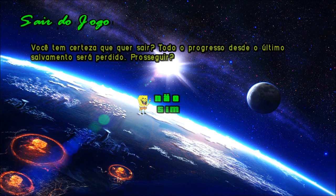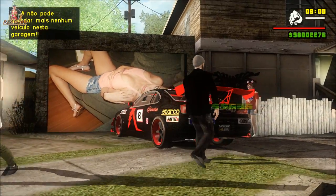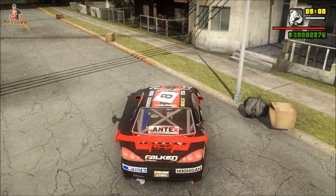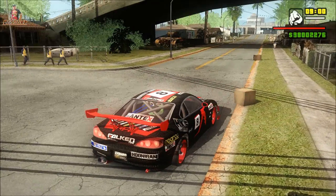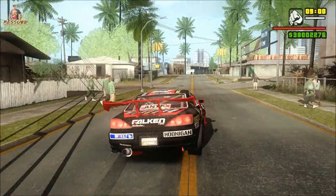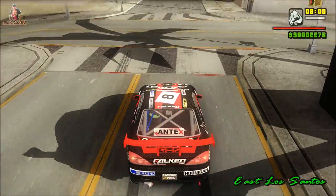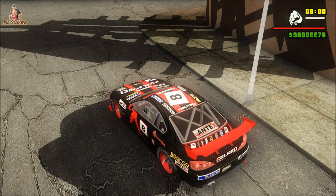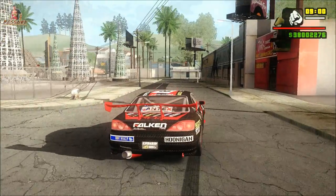Deixa eu tentar equilibrar aqui o brilho. Bacana, as ruas aqui, as calçadas, tudo retexturizado. Olha as manchas laranjas que tem nas bordas das calçadas. Trabalho bem legal. Também outro estilo de calçada aqui, bacana. Passou a travessia de pedestre, ruas rachadas. Bem legal.